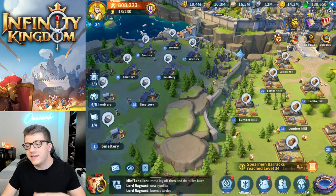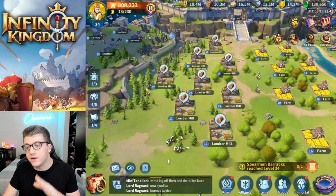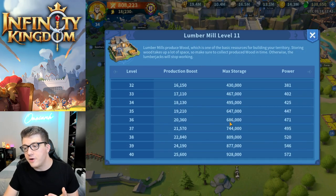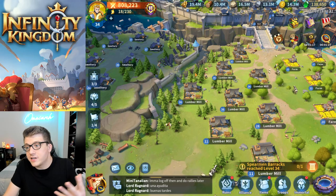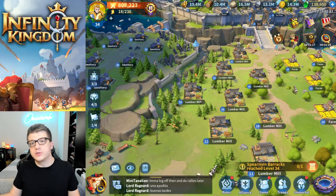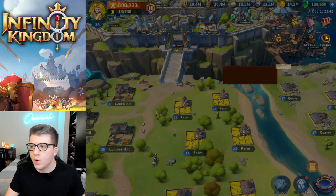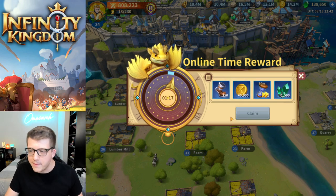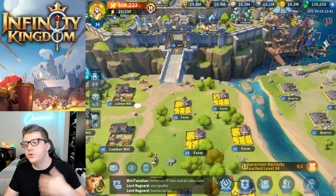You do want to log in every couple of hours to collect resources from your city, because all resource production buildings have a cap on how much they can hold. If they're sitting at max storage, you're missing out on the resources they could be producing. So always log in, grab those resources, and log back out. You also get online time rewards — a free way to get more AP, some gold, enchant stones — all important stuff.